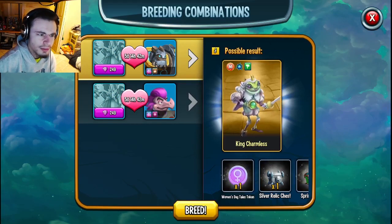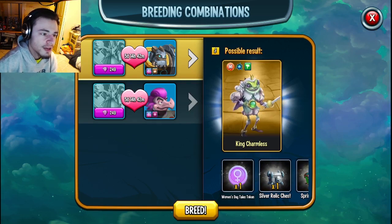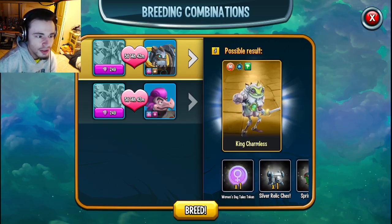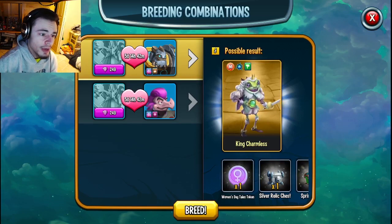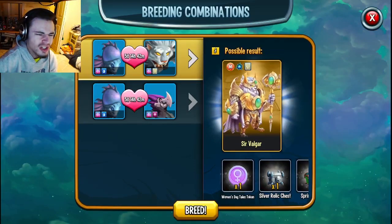Both of these are actually breedable, so you should be able to get at least both of these. If you're only missing one like I am, you can breed the other one really easily at the five-day and 14-hour mark. Definitely make sure to look up how to breed both of these if you need one of them. For Sir Valgar, you can buy either of these or just go ahead and do the other King Charmless.